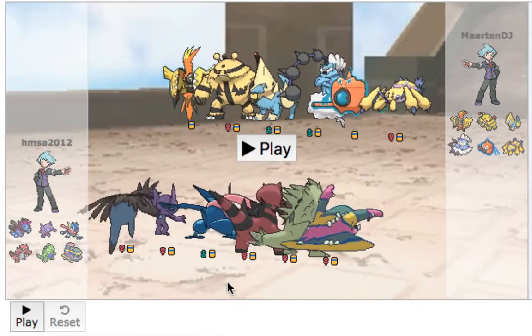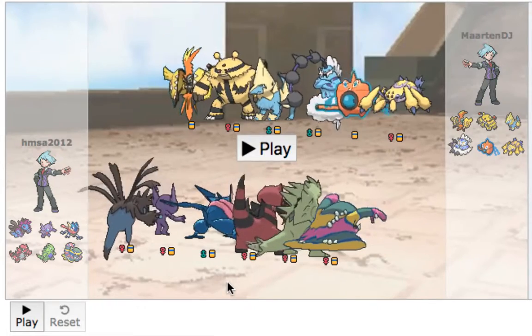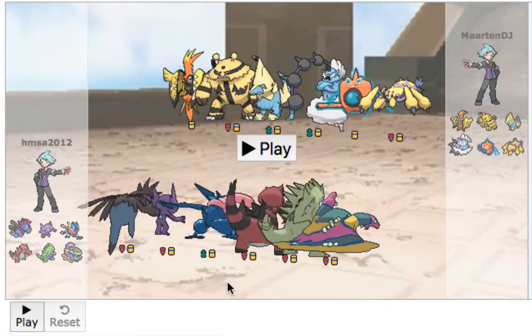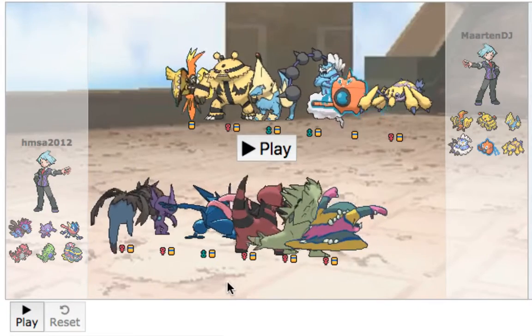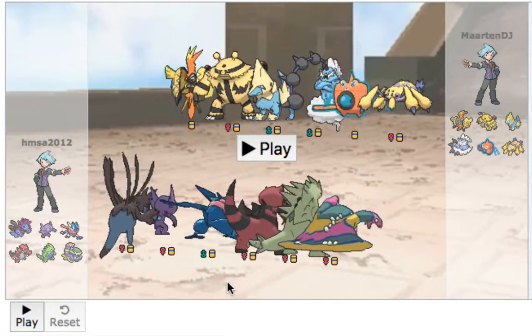Looking at his team, it looks like Thunderous is most likely going to be his Z user. Rotom is going to be a Defogger and a status spreader. Galvantula is going to be the Web Setter, which is actually kind of problematic against my team. Mega Manetric, obviously. And Electivire could be either Choice Band or some Life Orb variant. I'm surprised he didn't bring Zeraora — it's legal now. Anyway, let's get right to it.